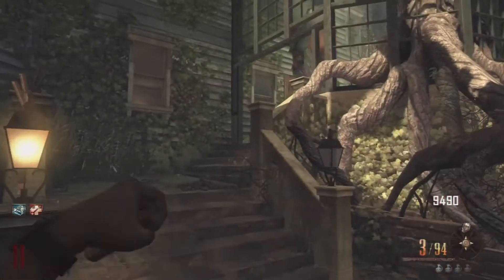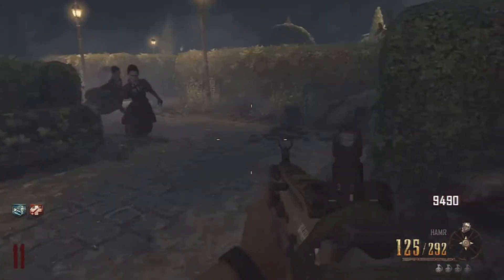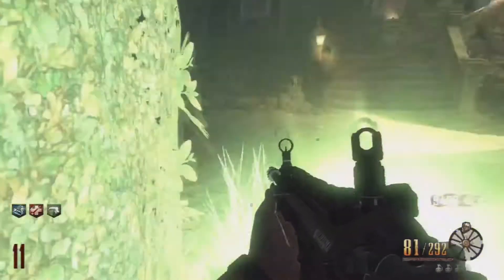Anyway, you need to kill all of them, so make sure you do that. If you fail the first time they will probably come up behind you, as shown here, so watch out for that. Just kill them all and you get your free perk, as shown.